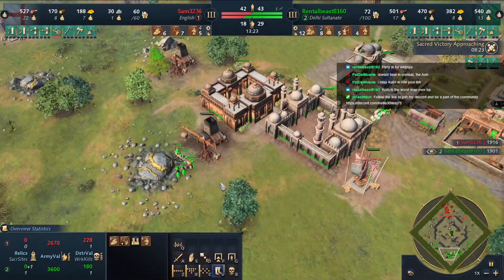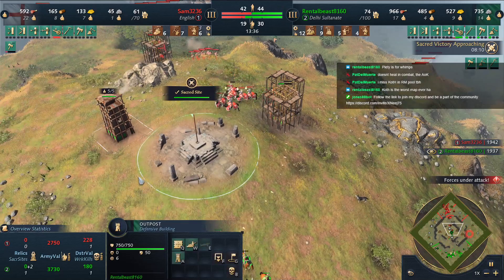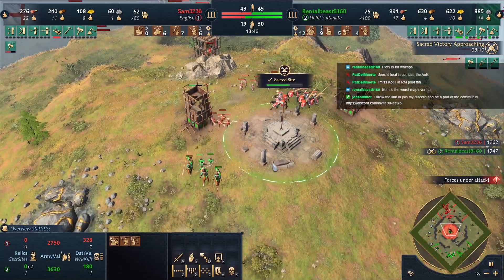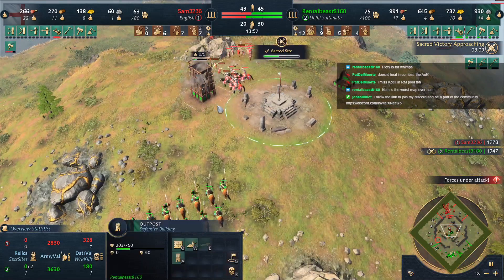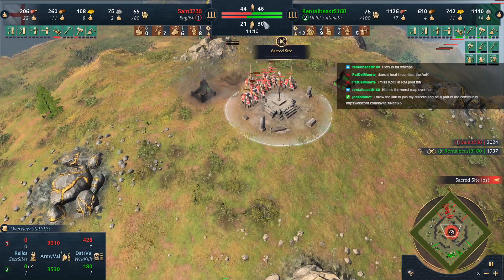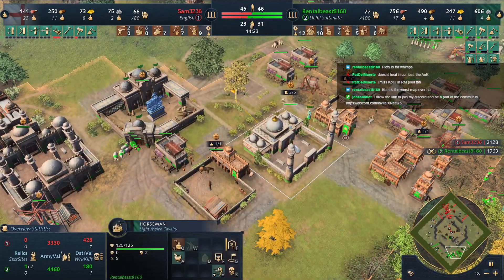Rental Beast fleeing with his army, not doubling down on defense. These army numbers are a bit of a lie — it's not 21 to 30, it's more like 21 to 22 or 23, because garrisoned scholars count in the total. Scholars collecting relics count too, I suppose — but garrisoned ones really are not fighting army.